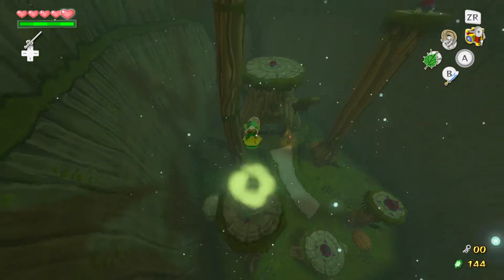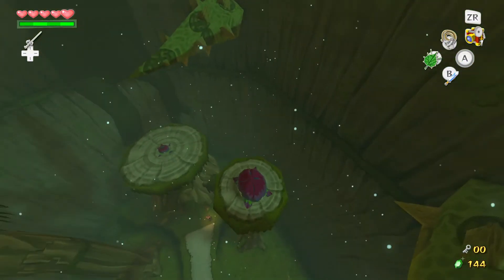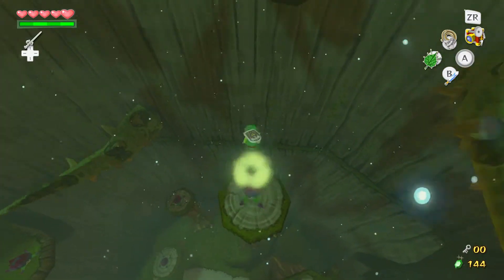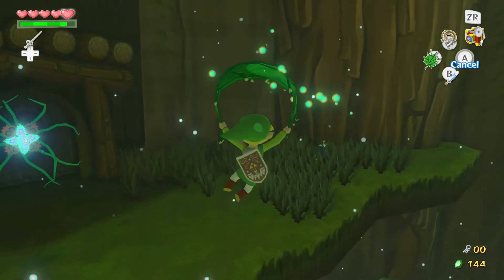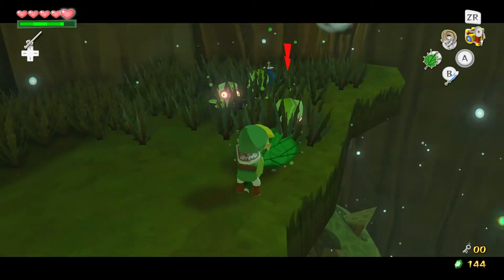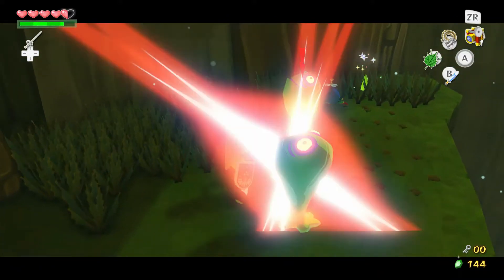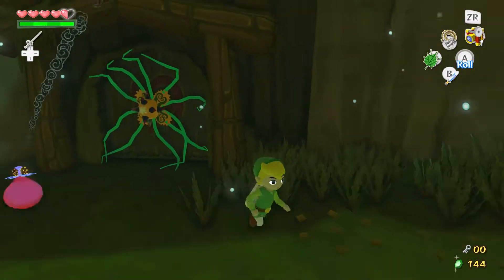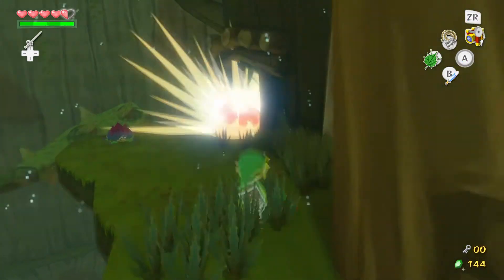You can already kind of start seeing where they're going with the whole puzzle thing with the Deku Leaf here. So just go ahead and jump in. It would be very jerkish if they just didn't give you magic every time you jumped into this and you always had to go down and cut the grass — we're not a lawn service. More Chus. Quit hiding. Careful of that bomb right there. Let's throw that right at you — perfect.